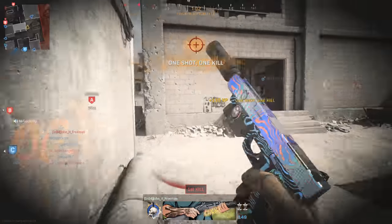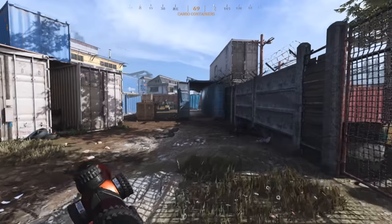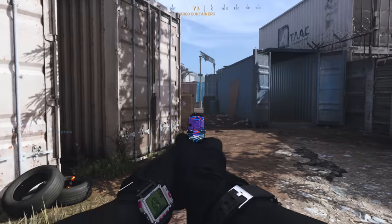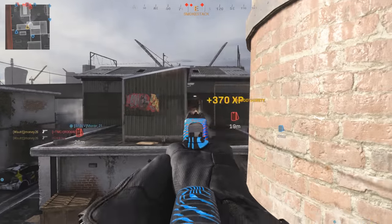Another good strat — as the wise saying goes: switching to your pistol is always faster than reloading. Using your pistol as an emergency gun works, but getting camos will be slow. So do this if you want to work on two guns at once, or if you can't force yourself to only use a pistol.